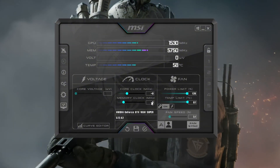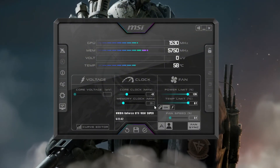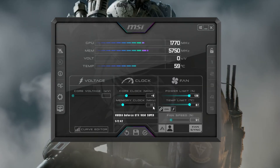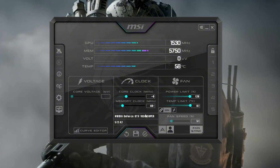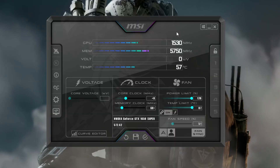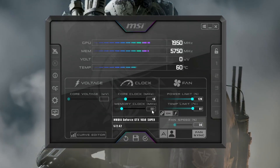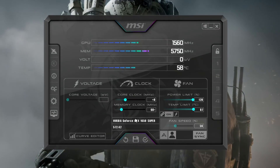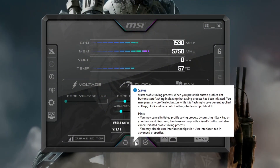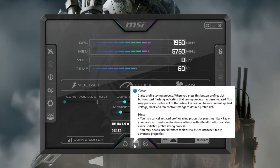First, increase both the power limit and the temperature limit to their maximum values. Do not touch the core voltage slider — leave it unchanged. Now start increasing the memory clock in small steps of +20 (start at 0, then try 20, then 40, and so on). After each change, open CS2 and test the game to see if it runs better and stays stable. Once you find the best setting, click Apply to save the changes. This improves GPU performance and gives you higher FPS in CS2.